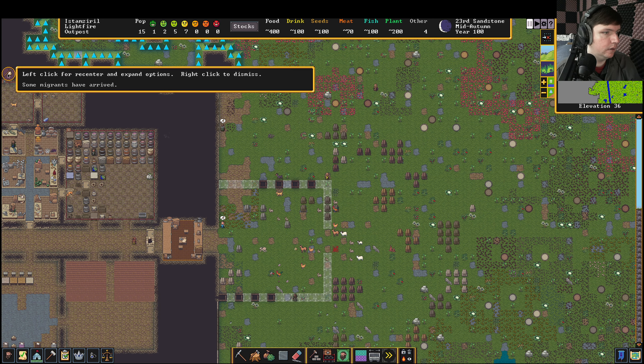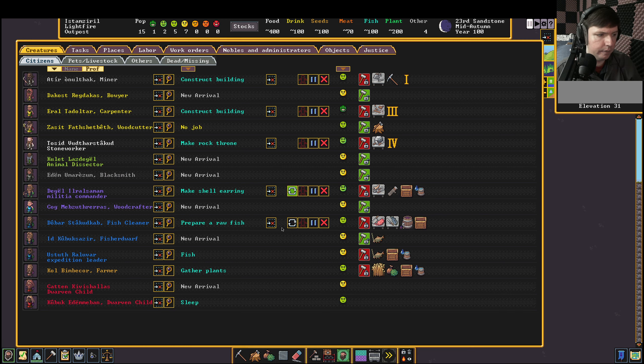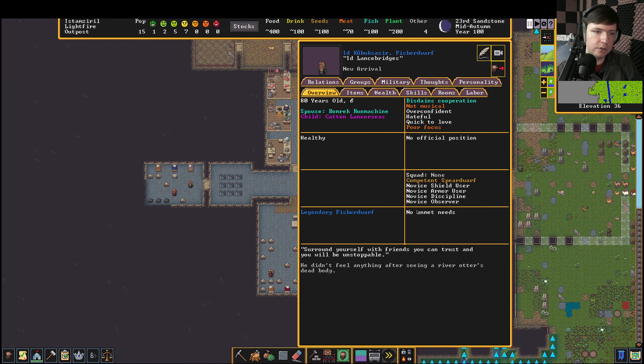Hey, we have some new migrants! They entered the map from way up high on that hill. Let's see what we've got — only a couple? Oh, actually we got a lot. I wish they would let you sort by migrant wave; there used to be a tool called Dwarf Therapist for the old game that let you sort by when people arrived, making it very clear who was new and who wasn't. We have quite a few more people here.